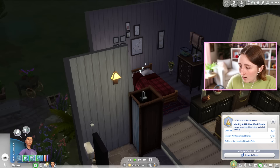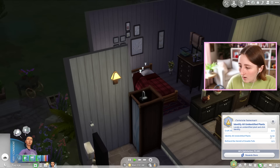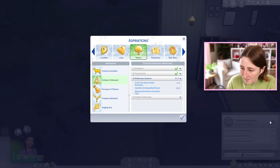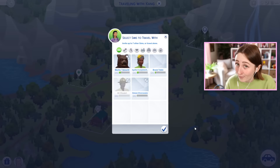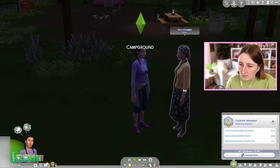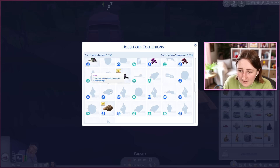It wants me to befriend him. I also need to identify one more unidentified plant and craft three excellent herbal remedies. The aspiration's not that bad. The last thing is to max the skill, sleep in a tent for five days, and collect some insects. That's easy. I would argue that last step is probably the easiest out of all of them. What are you doing at my campsite? There are so many random Sims around always.